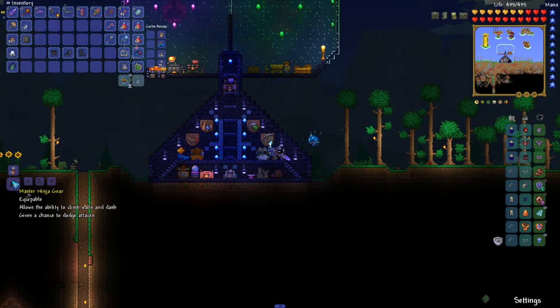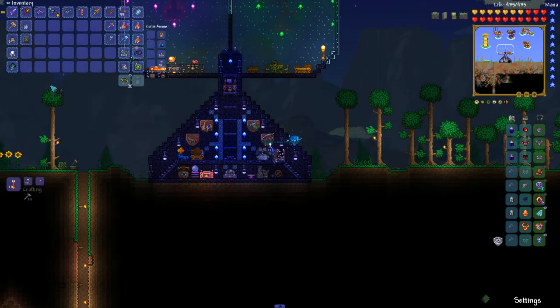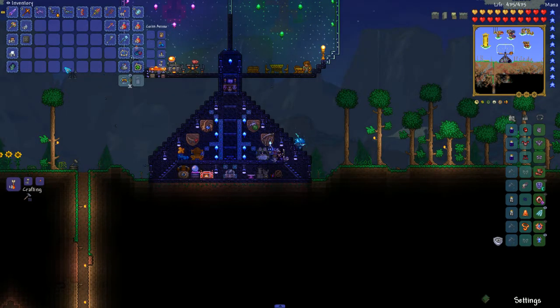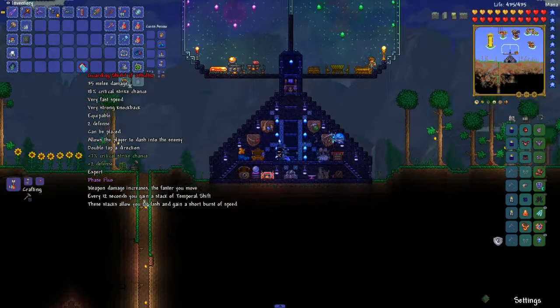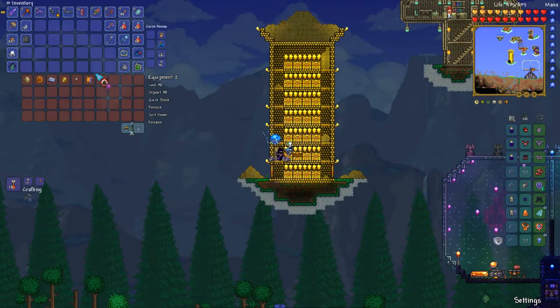Finally crafting what we're actually here for — the Master Ninja Gear! It equips to allow the ability to climb walls and dash, and gives a chance to dodge attacks. Boom — we got it! It's armored, which gives plus three defense. The shield had four defense total with the warding modifier, so I'll be at 91 defense now — one less. I had Phase Flux on it which made me move faster but I'm not sure if that even worked. The Shield of Cthulhu can now go into equipment storage since we don't need it anymore.